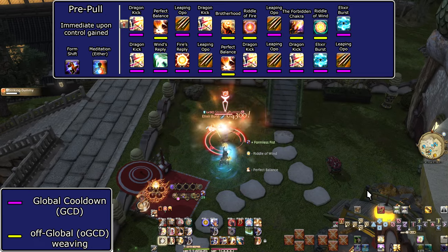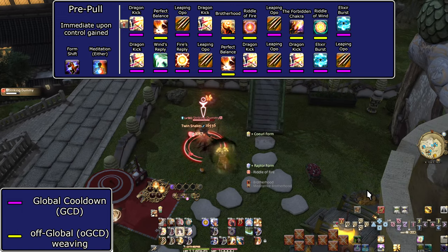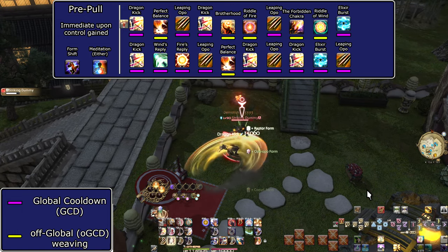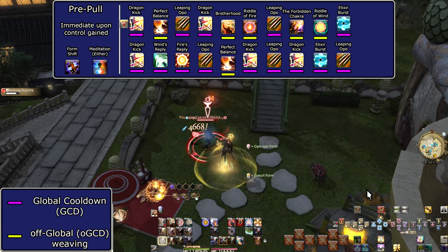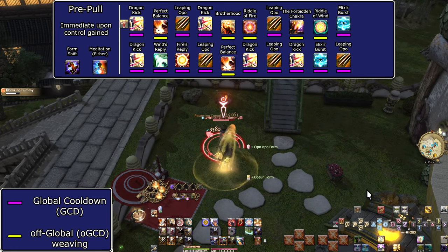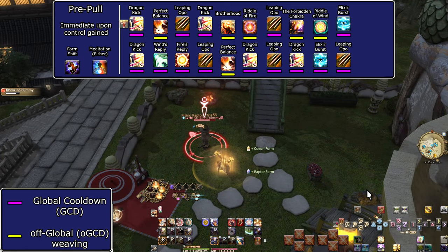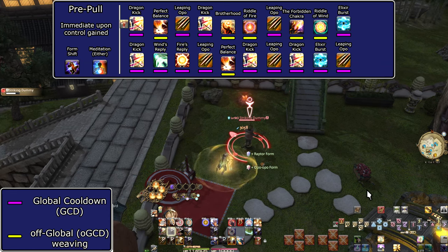Notice that every single form GCD in this opener is Opo-Opo, re-emphasizing how strong these skills are. It's just a natural evolution and adding things. Which means it's time for the Karaoke Opener — I will speak the opener's skill names as they happen to give you a better idea of how fast the opener is and how it will feel to perform. Extra uses of the Forbidden Chakra will be included.